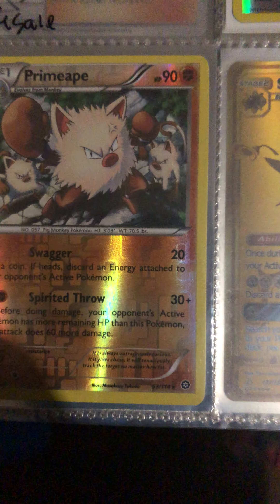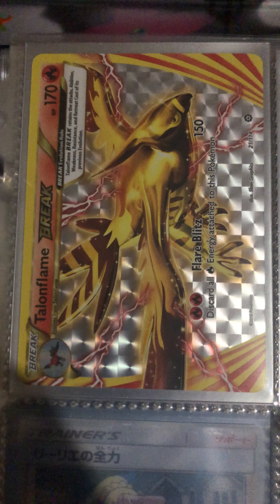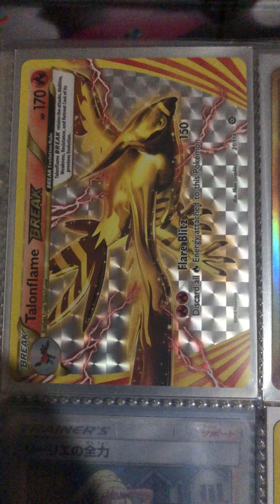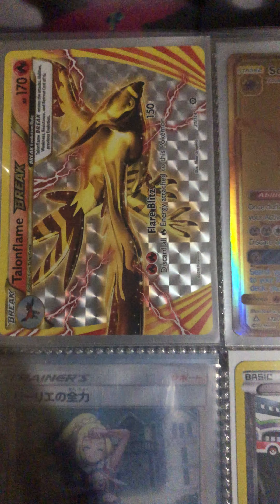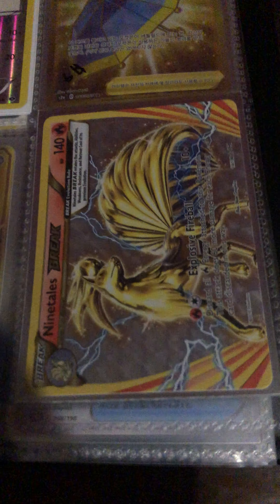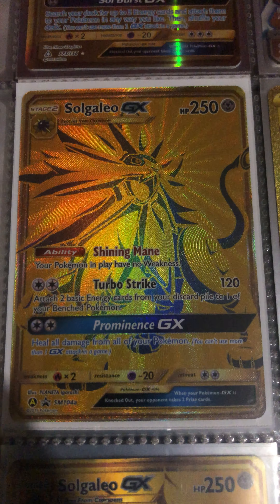It's a pretty dope card — a Meowth mirror card. Talonflame Break, Japanese base. You've seen the Ninetales Break. Solgaleo GX gold promo.